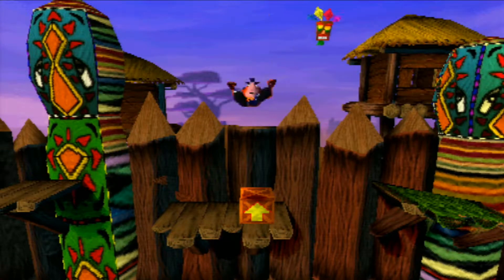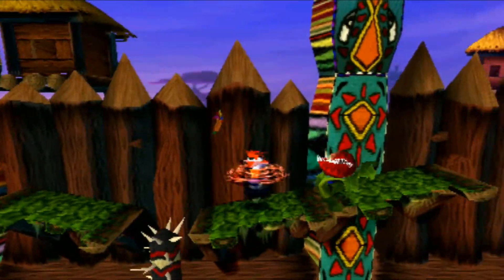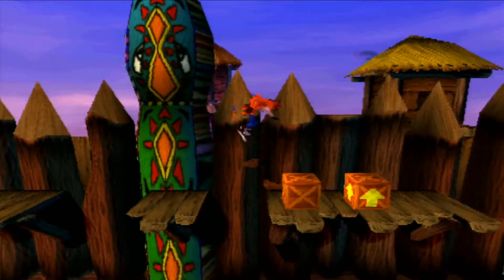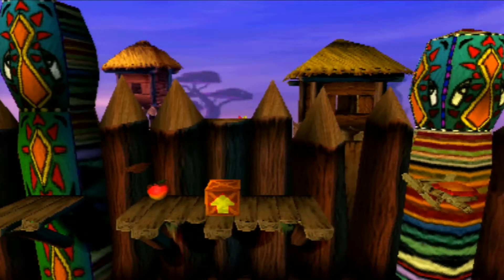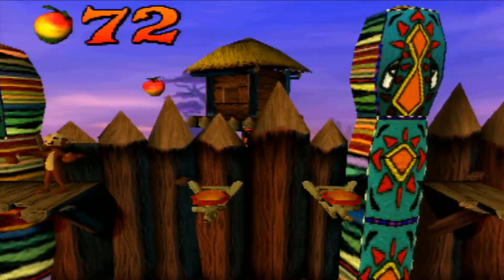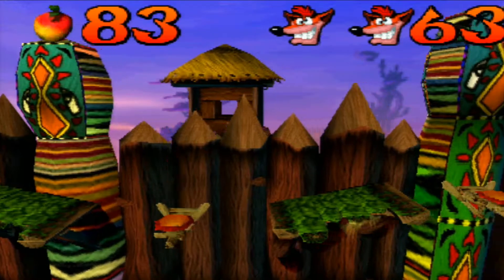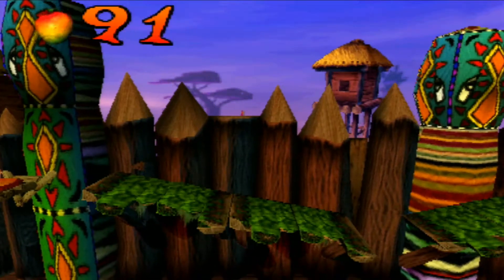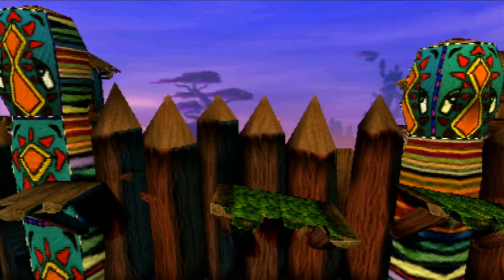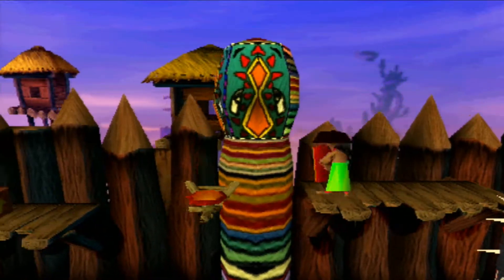There's a box right there — the problem with that box is I have to really try to get it. Okay, here we go. I'm pretty sure there's probably going to be a warp portal here. Be careful of these back fences though. There's a life right here but I can't get anywhere. Okay, so that's nothing — just a life. It could have been a box for all I know. If the game screws me over for it, I'm going to be pissed. There's probably a box here somewhere — let's go find it.